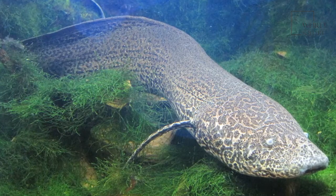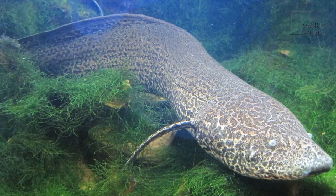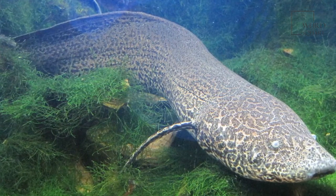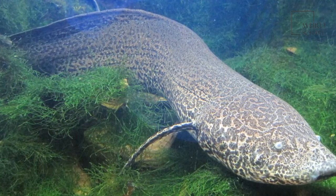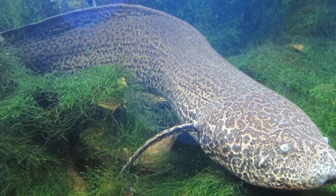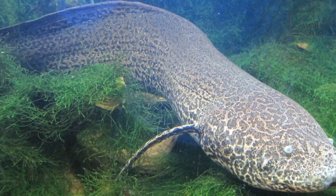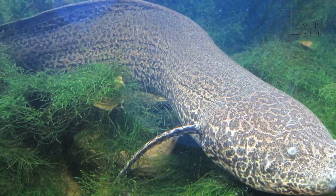This creature might be the closest living relative of all tetrapods. Some of the similarities between them include four limbs, a similar arrangement of skull bones, and the presence of tooth enamel and a pulmonary system. Some 400 million years ago, a fish-like ancestor began evolving into a tetrapod, and it probably looked something like the lungfish.